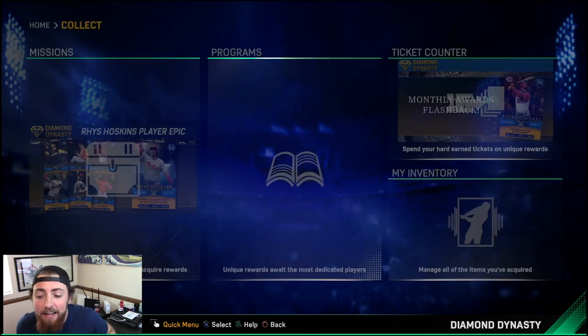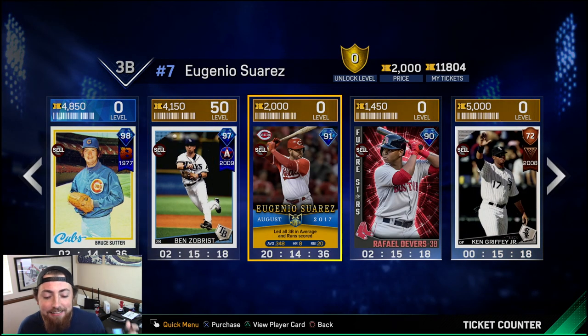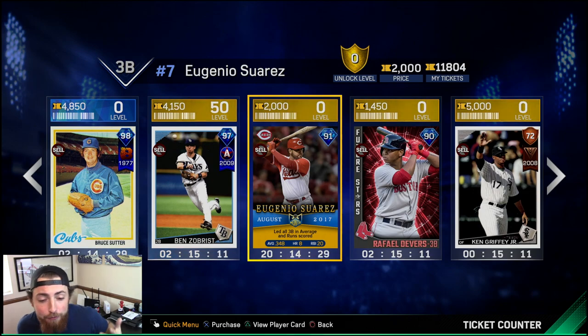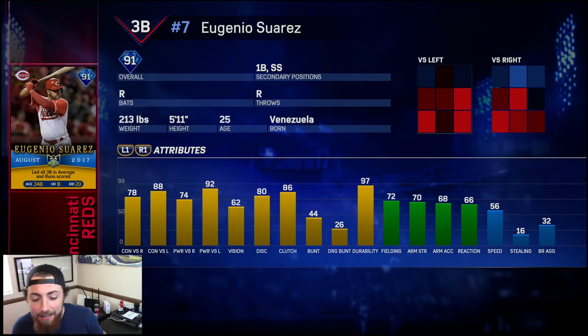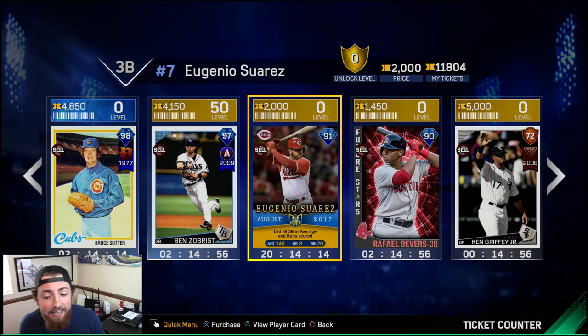And then one you can get in the ticket counter — this is like the one guy whose first name I can't say — Eugenio Suarez. This one goes for 2,000 tickets, 91 overall. Honestly, a pretty solid card. He's got 92 power against lefties and 74 against righties. Pretty good contact, pretty good vision. He plays third base, first base, and shortstop. But once again, this is in the ticket counter — you need to be Gold, which isn't too hard, and you need 2,000 tickets to buy him.